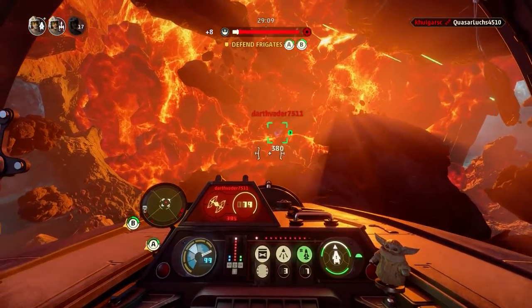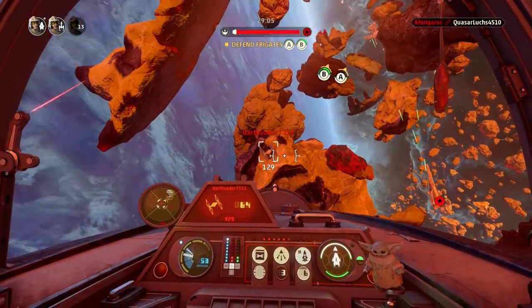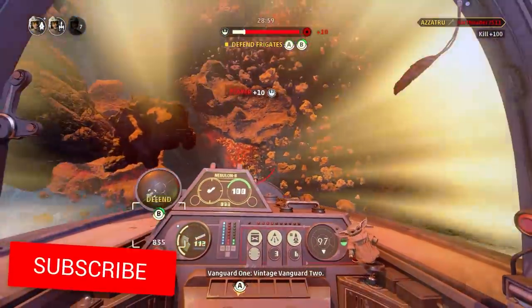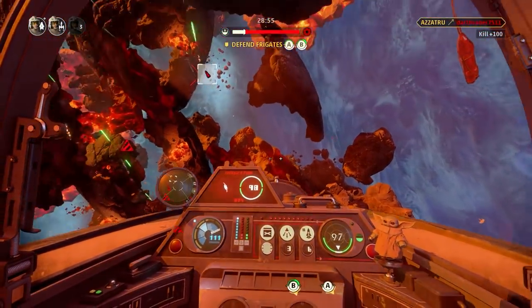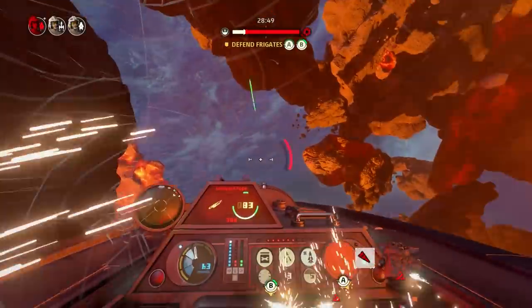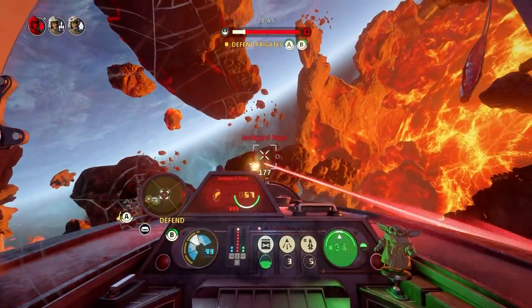They have also made some changes to capital ships to stop people from going up behind them and just slowing right down and focusing their fire — for example, people would do this with the Imperial Star Destroyer's shield generators. What they have done is that capital ship turrets are now much deadlier against players that are slow or close to capital ships, and less deadly against players that are faster and further out, which is hopefully going to be a really good change.